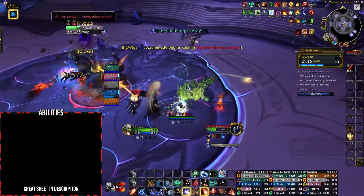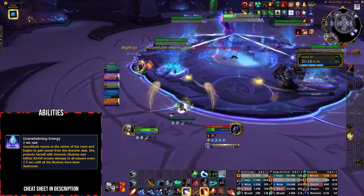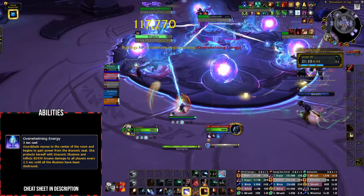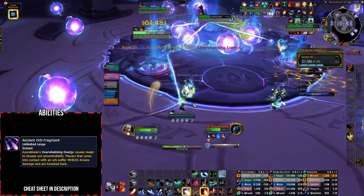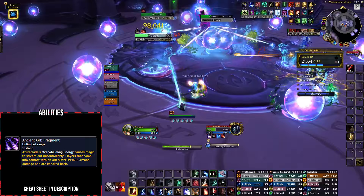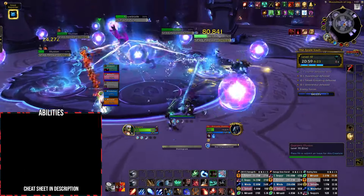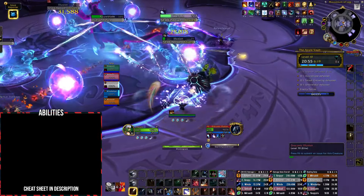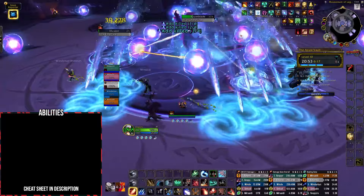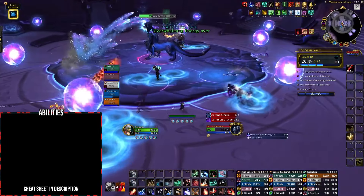Upon reaching 100 energy, Azure Blade will run to the middle and channel Overwhelming Energy, dealing party-wide damage every 2.5 seconds. During this cast the boss will also fire out Ancient Orb fragments you need to dodge at all times. To phase Azure Blade back in, kill the 4 Draconic Illusions around the encounter — focus one as a group and move around together. Upon defeating an illusion it will spawn swirlies to dodge. This phase is a great time to use personal defensives.